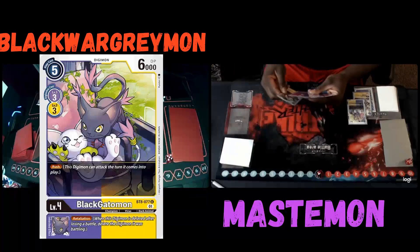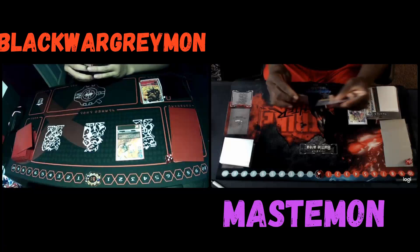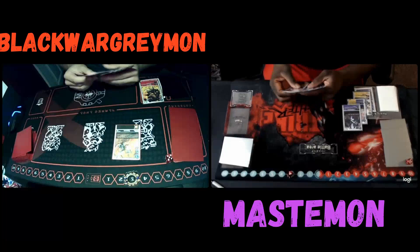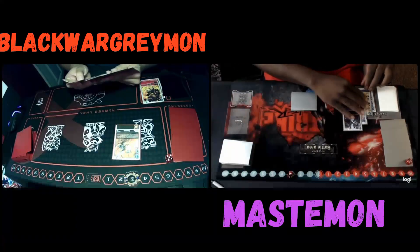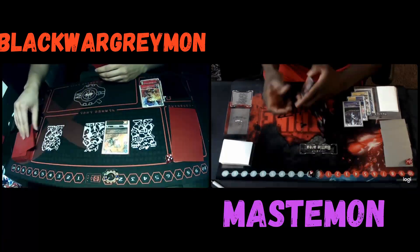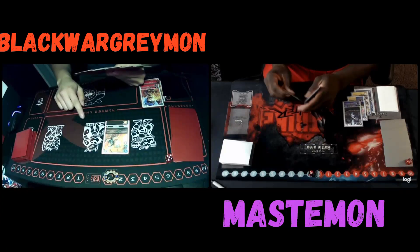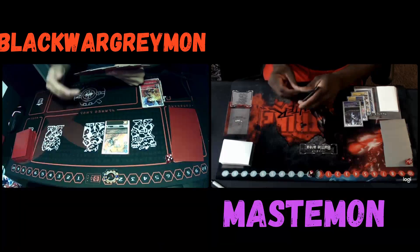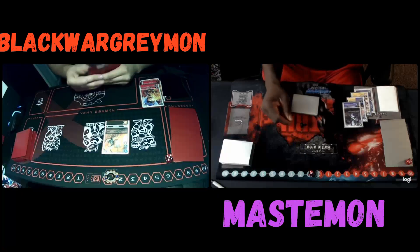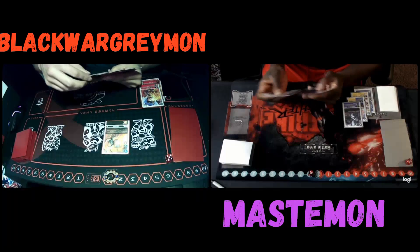I'm going to start my turn by hatching Nayaromon, digivolve into Salomon, then digivolve into Black Gautomon and go to zero, then digivolve all the way up into a Lady Devi. In hindsight, I could have just passed and given him 3 memory, since I was giving him 3 anyway. On my following turn I could digivolve into Lady Devi and get the draw 2, discard 2. But he's also playing Black Orc Ray, so if I give him enough memory he could potentially go into a Metal Greymon and de-digivolve my Lady Devi, which is something I definitely don't want.